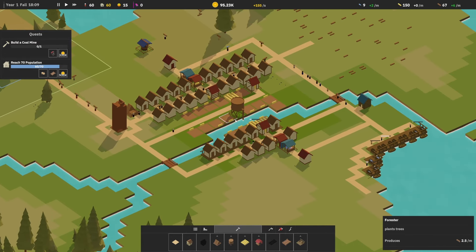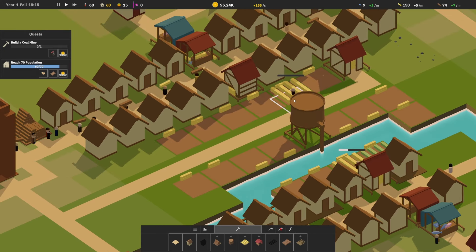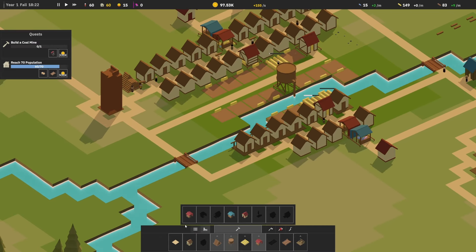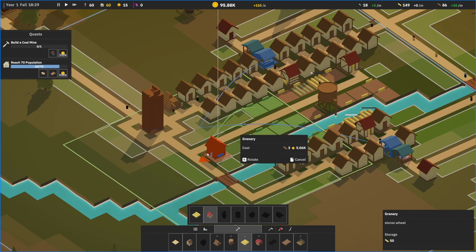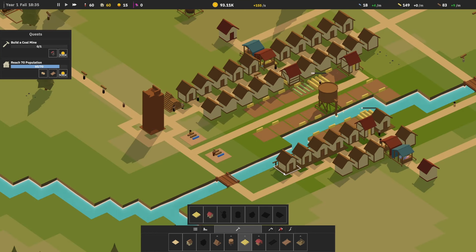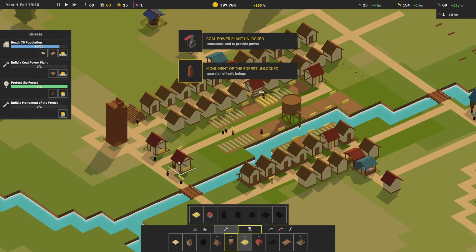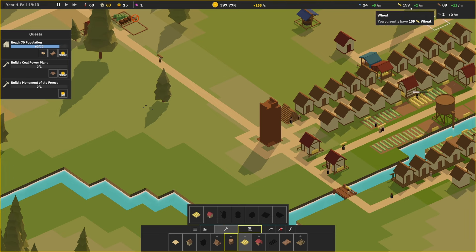I'm concerned about wheat. Are we not growing wheat anymore? This is the only one here. Wait — our granary! That's what it is — our storage was full. Granary, granary, build that up. Now they're growing. It'd be nice if I had some kind of warning, or if we could see all our storage somewhere in a list — unless there is one and I'm missing it. Policy — build a monument of the forest.